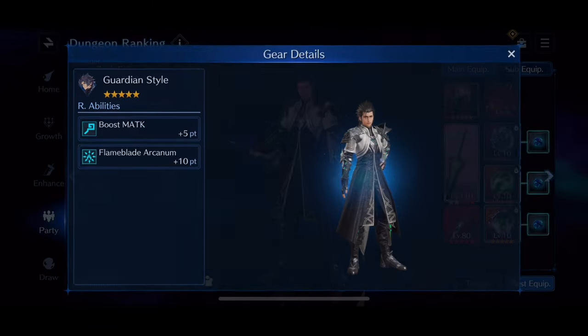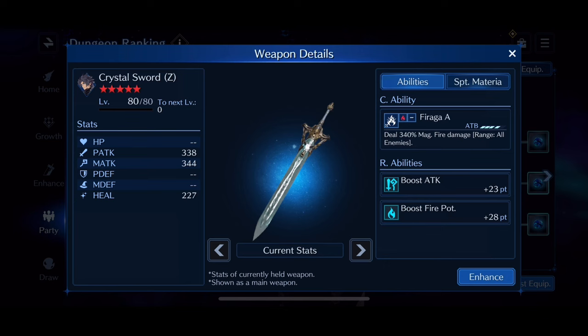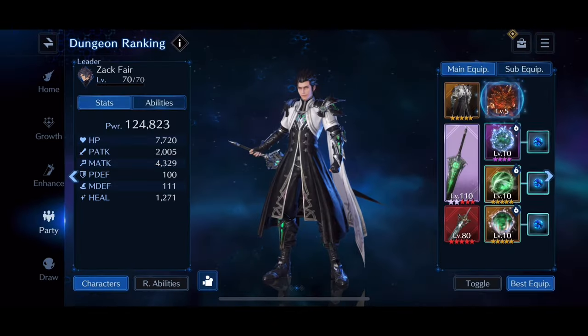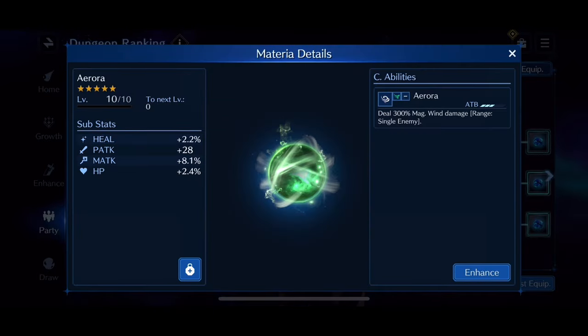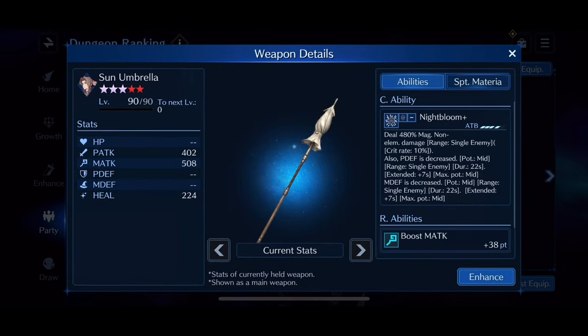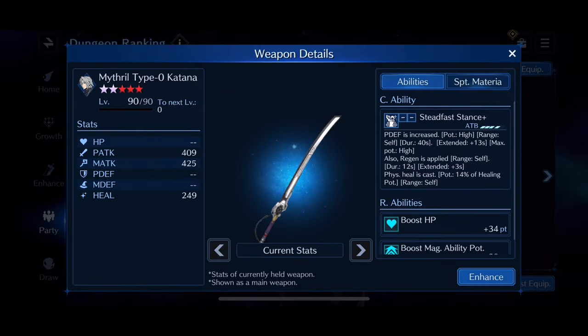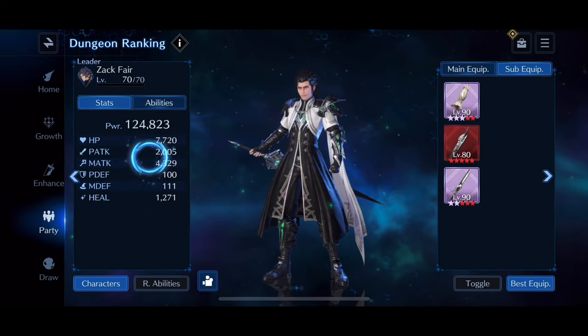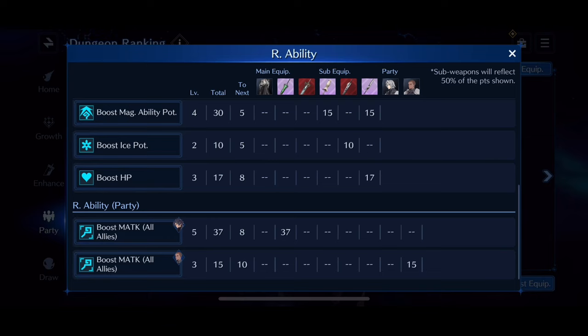Next up is Zack. I pulled on his Limit Break banner, so we're rocking his Fire Arcanum outfit. I got his Stream Guard weapon up to OB-7 at level 110, and his Crystal Sword at OB-5 — so close to OB-6 but not quite. He's rocking Hellfire for his summon for obvious reasons. His materia are stat sticks — Blazara with good magic attack, Aurora with very good magic attack, and another magic attack stat stick. Sub-weapons: Sun Umbrella OB-8 level 90, Matt's Absolute Royal OB-5 level 80, and Mithril Type-0 Katana OB-7 level 90. Zack is sitting at 4,329 magic attack with Boost Fire Potency and party magic attack all going on.